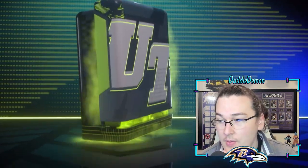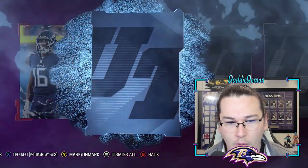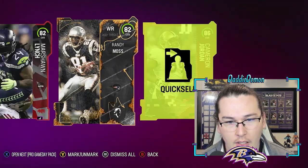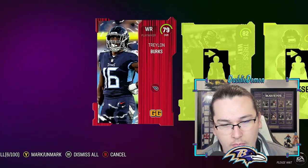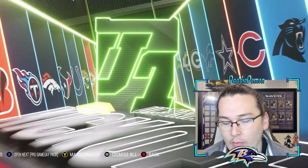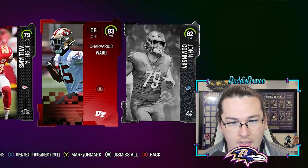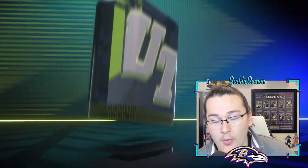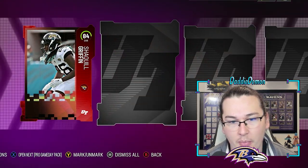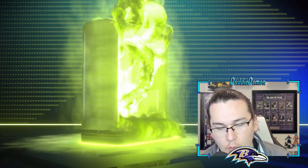Another all-elite pack — keep giving me legends animations, but not the good ones. We have 8 91-plus overalls; the animations I'm looking for are all-madden legends and new Zero Chill animations. Team of the week I wouldn't be upset with if they were newer ones. 87, 85, 81, 86 — averaging about six to eight thousand training per pack, which is really not bad at all.